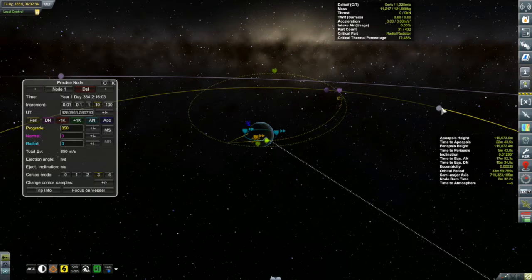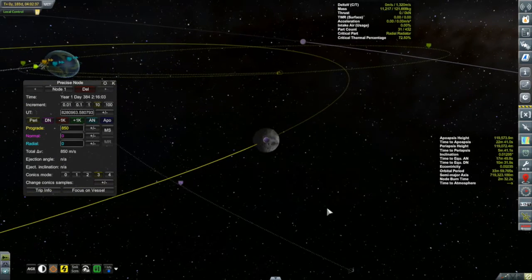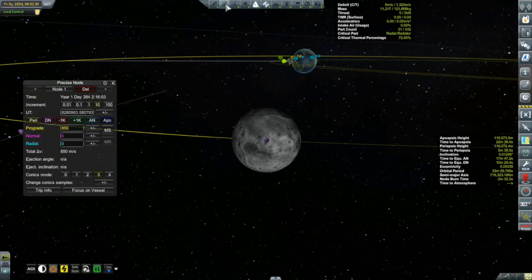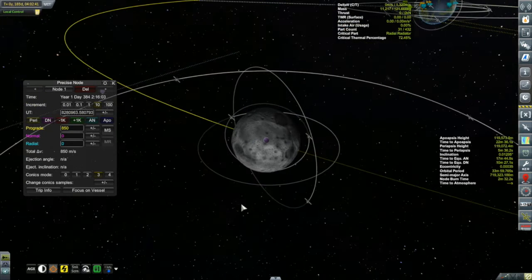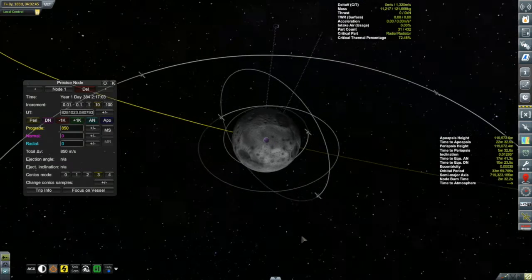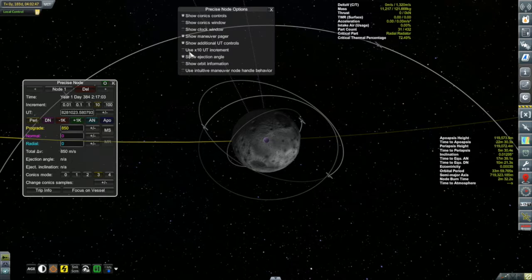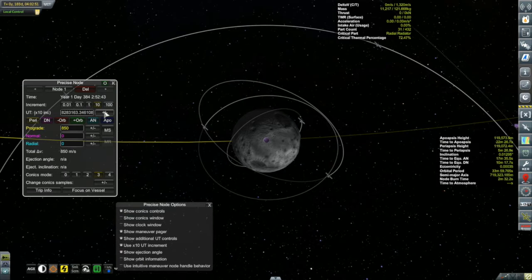The asteroid we want to rendezvous with is in a polar orbit, and when it comes to the moon, I don't mind just launching and doing inclination changes around Minmus - its gravity is so small the changes don't cost too much, and Minmus takes about 26 days to orbit so waiting for alignment takes forever. But the moon only takes six days per orbit, so at most it's three days wait. In my mind it's worth it to save the inclination cost, so we'll use the pop-ahead-an-orbit feature.